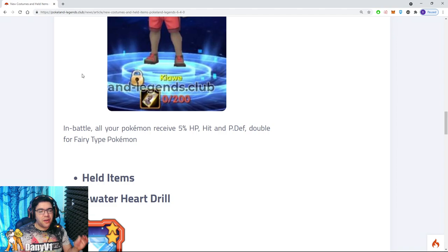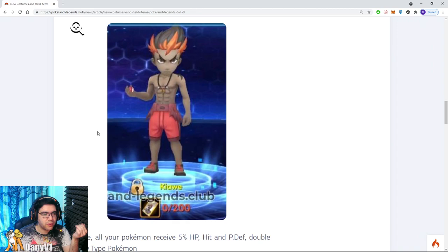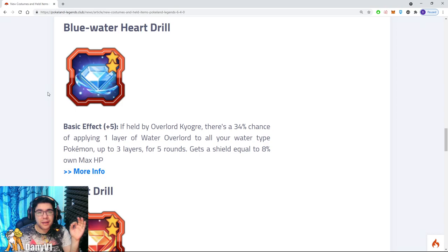We also have Kiawe. In battle, all of your Pokemon receive 5% HP, hit, and physical defense. Double for fairy type Pokemon. This costume doesn't make much sense because he is a fire type trainer. All the costumes usually give you both defenses or both attacks so it's balanced. This guy giving physical defense for fairy type Pokemon and not for fire — I would assume this could be bugged, a bad translation, or something, but we just have to wait and find out.